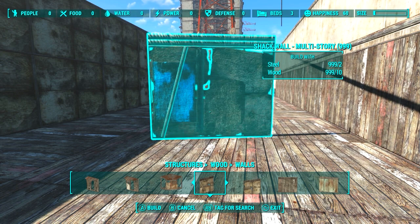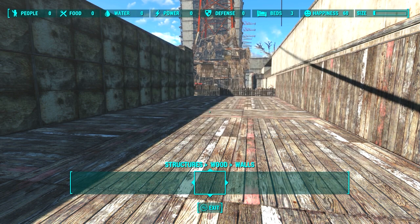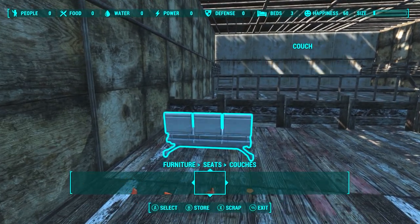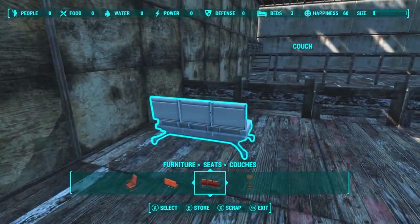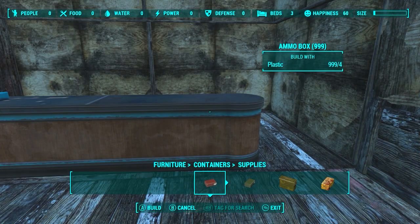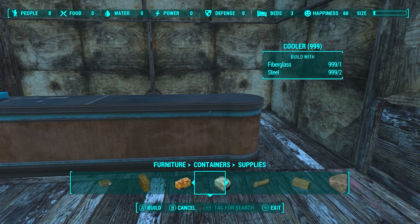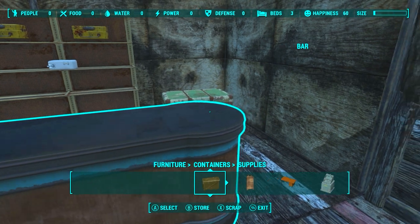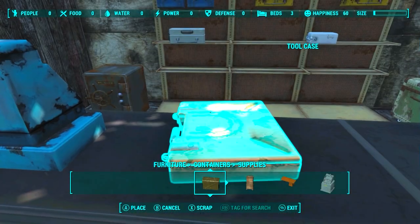If nothing else, you who are playing on consoles now have a way of filling up the sideways gap, since I explained how I did it. Everything was now ready for item placement. The majority of customers will be institute members and synths seeking human slaves, so the couches are from the institute. On the opposite side, there is a counter with a cash register, a shelf that contains some supply boxes, a crate in one corner, a safe in the other, and a toolbox on the counter.